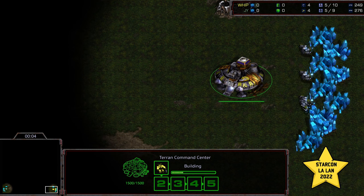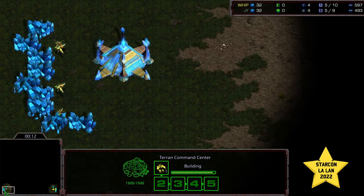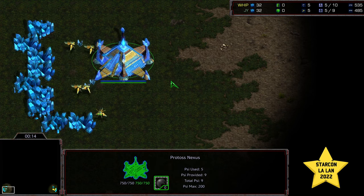Another commentary done by Diggity. This is going to be my third attempt at this. I've been sick for a while, which is why there's been a delay in the matches. Bottom right-hand corner, we have Whip starting as the yellow Terran. Bottom left-hand corner, we have Jeyun starting as the teal Protoss.